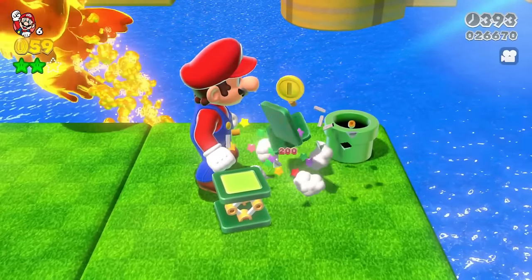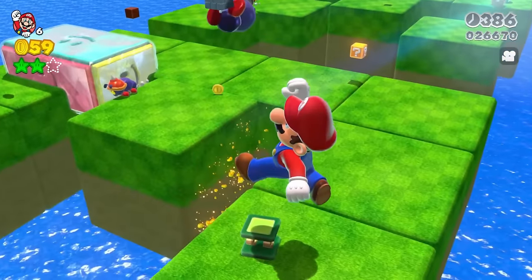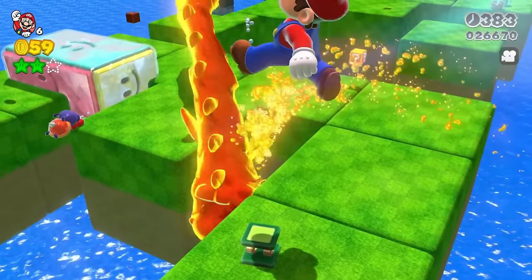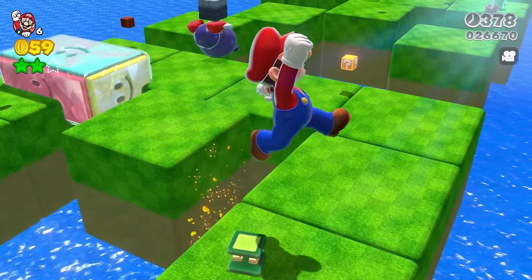If you have these guys go into you, some of them turn into trampolines and some of them don't. Look at the way this guy moves around — I put him in this custom level that I made and I really like the way he moves around.